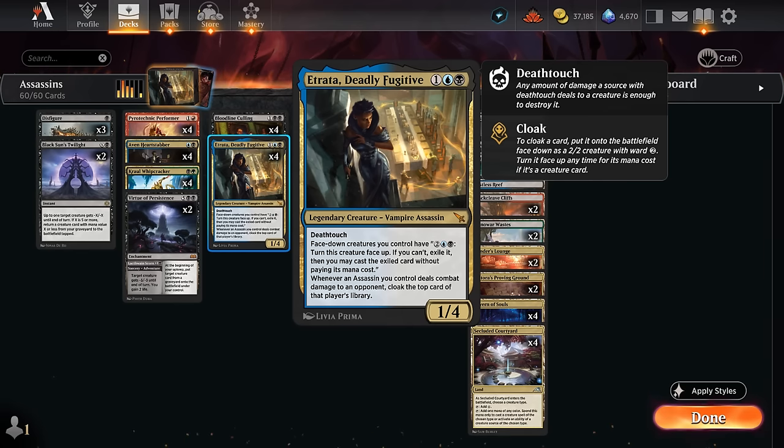Atrata says whenever an Assassin you control deals combat damage to an opponent, cloak the top card of that player's library — turning it face-down as a 2/2 with Ward 2. Face-down creatures we control can be turned face-up for two, a blue and a black, if we control Atrata. If we cloak a land or spell, we still get to cast or play it for free, so Atrata kind of fuels itself.